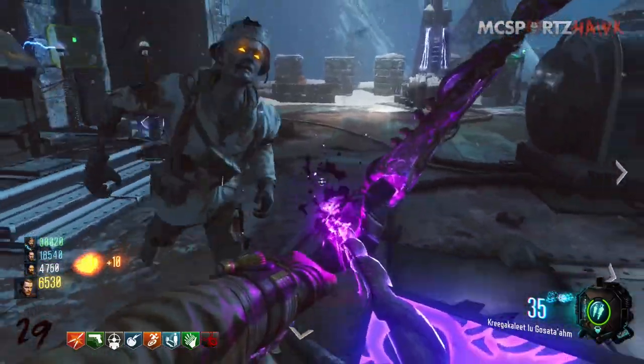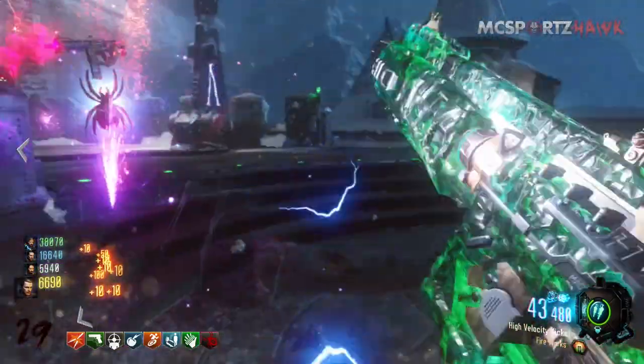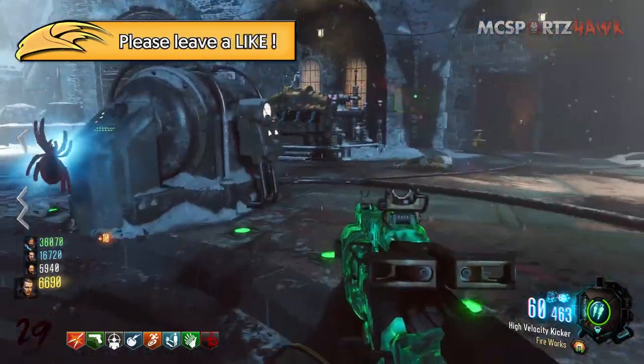Worst case scenario, you pop the trap on, stand in the little pad there and you're good to go if you really get into a struggle. But this place is absolutely awesome to train, especially when you have four players.